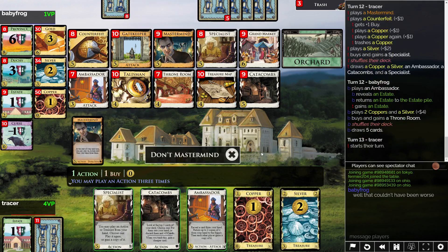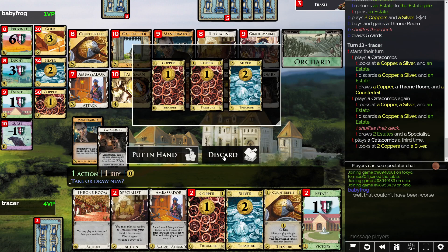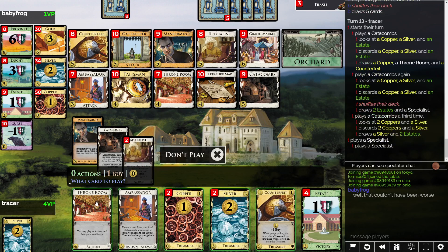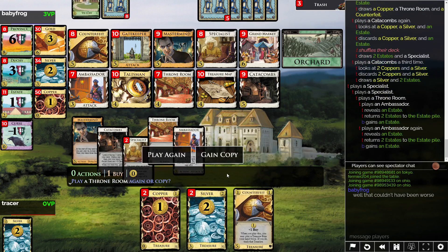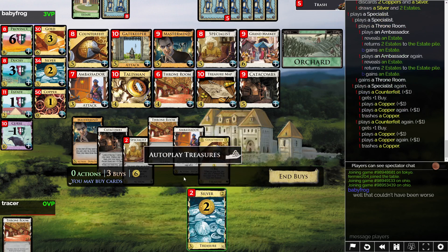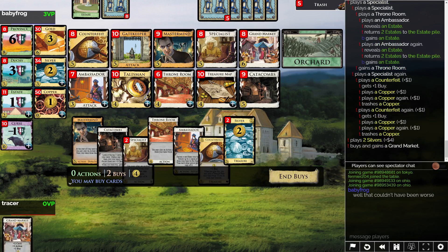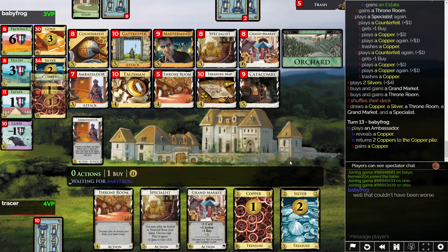I'm gonna Mastermind the Catacombs, actually. Discard — it doesn't matter that much other than needing to kind of get around to there. Now I can Specialist, Specialist, Throne Room — I'm gonna be pretty happy. Let's get the Estates out. I'll gain a copy. We're gonna play the Specialist again and actually do the Counterfeit twice, I believe. Now I can do something like Grand Market or Silver. I have all of this village that is not looking amazing in the deck, but it's so hard not to just grab them.